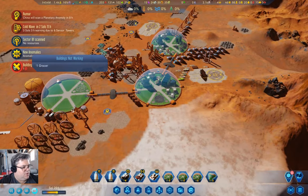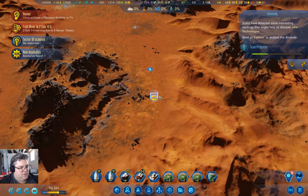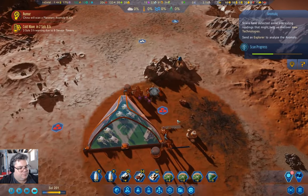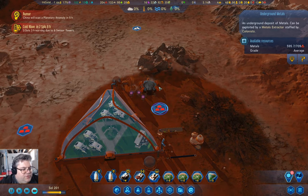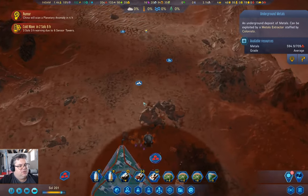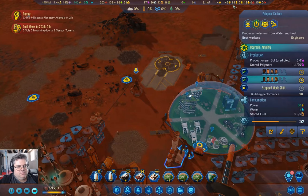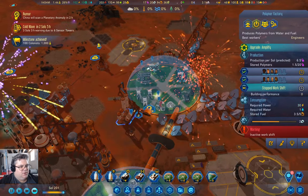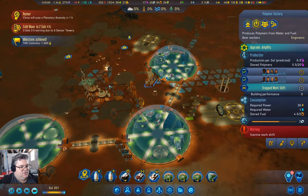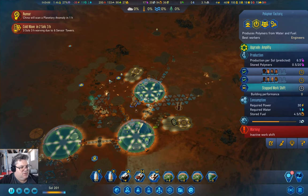Go back up here — one building not working because it needs repair. We have an anomaly — one of those no-resources ones. So far so good. Fuel is going up — that is good. Population is still going up. What — 100 colonists!